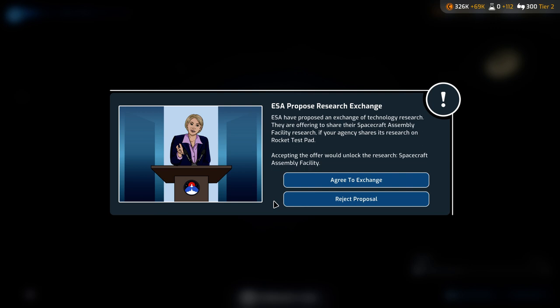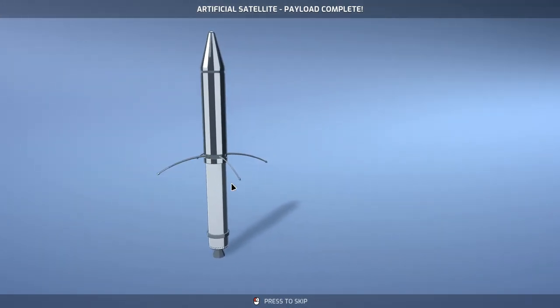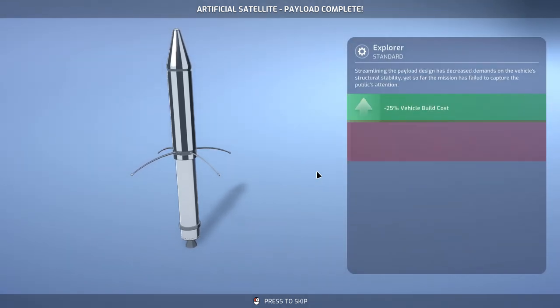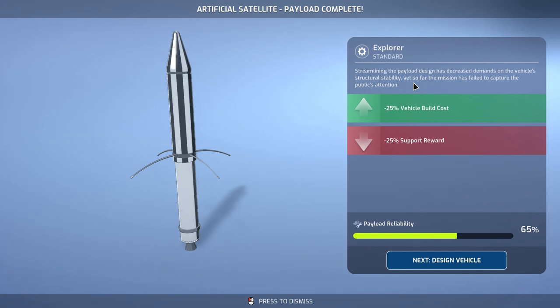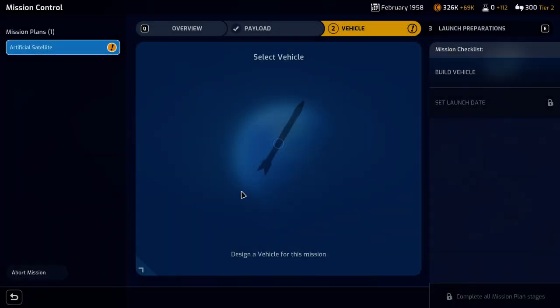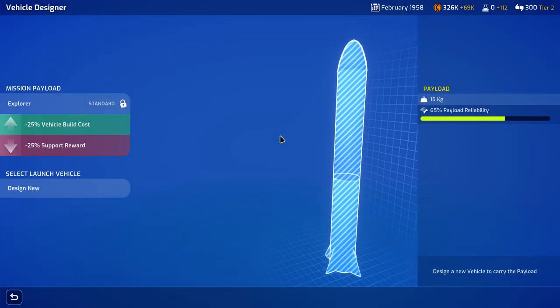Before that, let's actually look at the ESA proposal. We're going to agree to that technology exchange — the Europeans are our friends after all. But let's actually look at our first payload. Streamlining the payload design has decreased demands on the vehicle's structural stability, yet so far the mission has failed to come to the public's attention. So it's nice that the vehicle build cost has gone down, but the support reward has also gone down, which is certainly unfortunate. So we really do need to make sure we're getting that. We've got the payload — let's go and design the vehicle now.